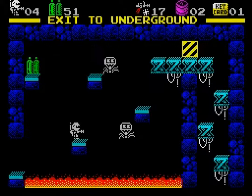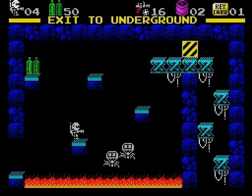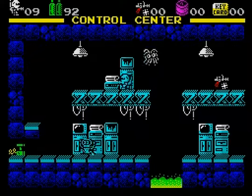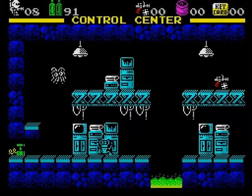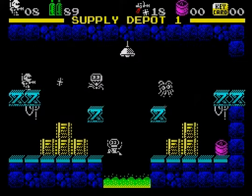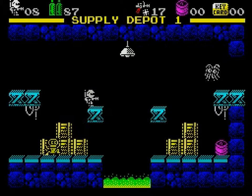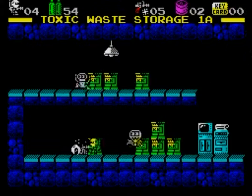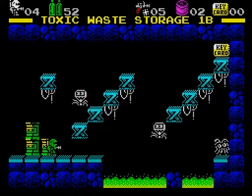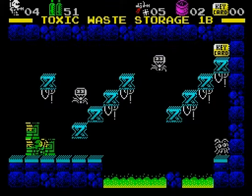Some of the skill of Red Planet is learned only with practice. For example, you'll find guns that litter the rooms, and you can pick them up. It's tempting, after you've got one, to let those enemies have it with both barrels — tempting, but inadvisable, as each gun only has a limited number of shots, and it's best, therefore, conserved for the enemies that you simply cannot avoid.